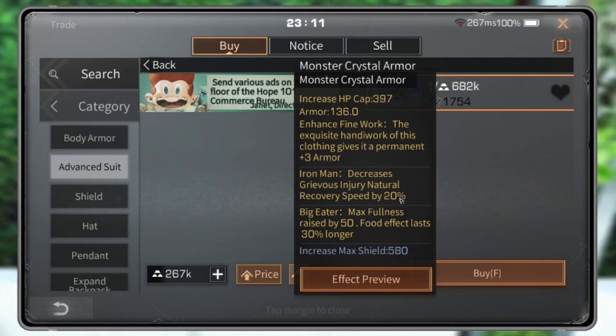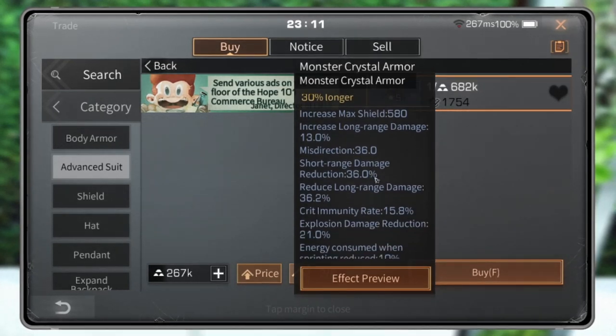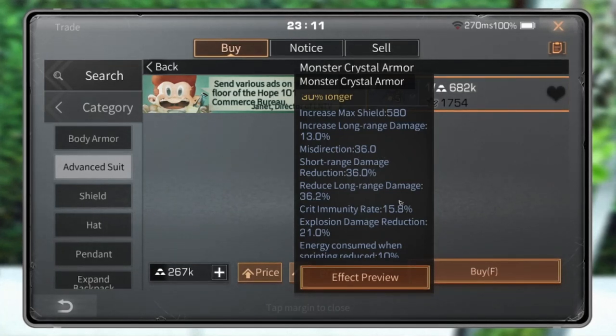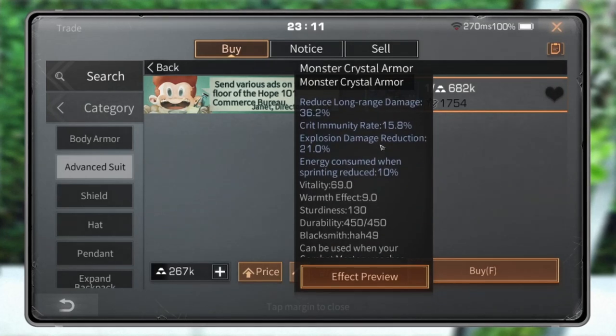Short-range damage reduction to anticipate warriors' misdirection and running rabbit — but crit immunity rate is also the part you may not miss for survivors to improve your gameplay in PvP mode.